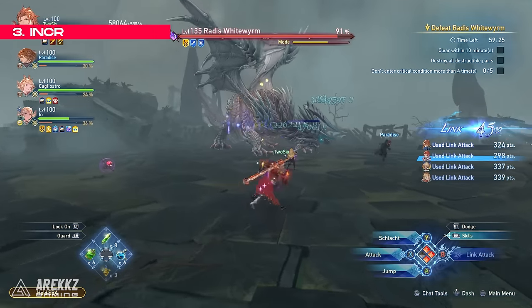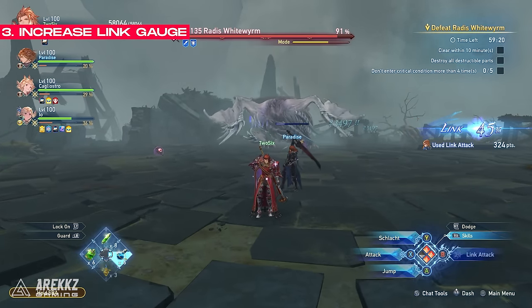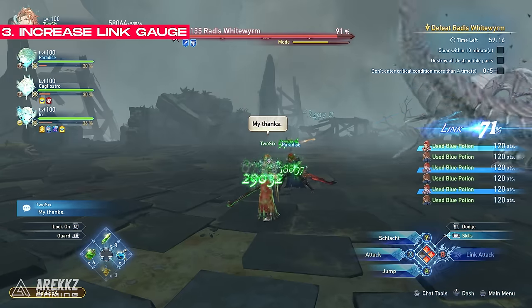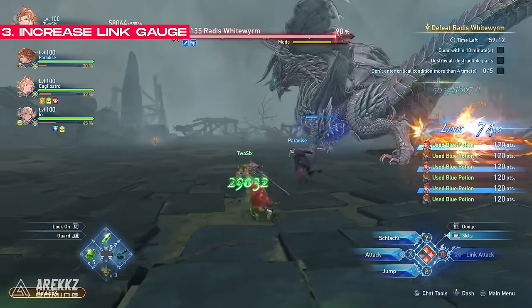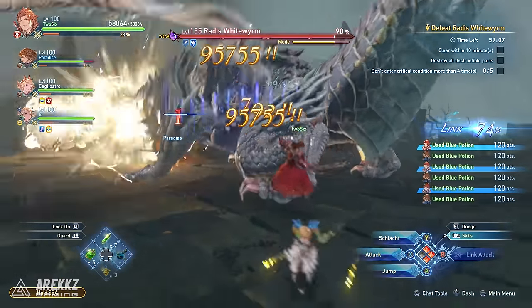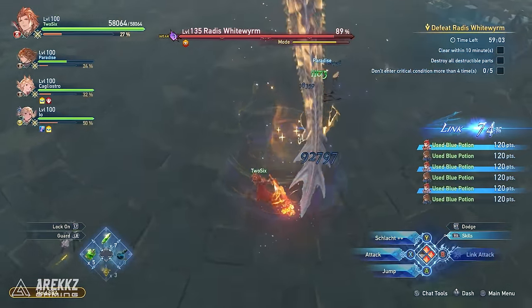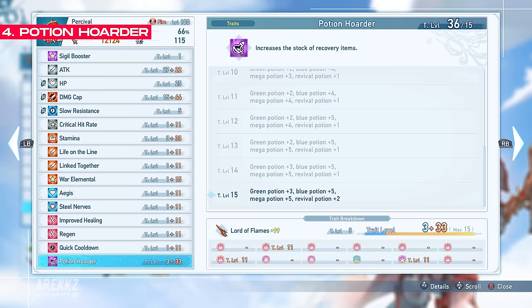On top of this, there are a couple of other ways outside of combat to actually increase the link percentage. Reviving party members and using potions like the blue potion will actually add around 2.5% to 3% to the gauge. This can be absolutely clutch when you just need that little extra push to get you to 100% before the stun triggers. Do note you can increase the number of potions you get by using the potion hoarder sigil, which will even increase your revive potions.